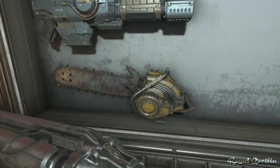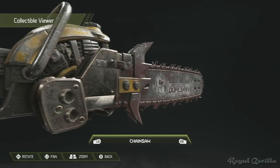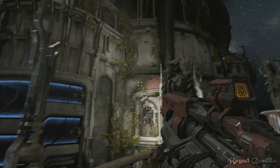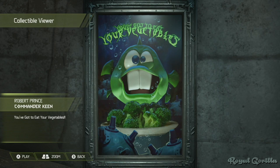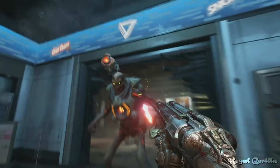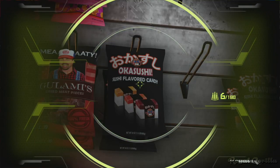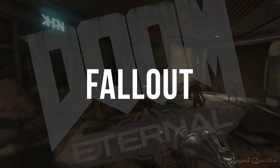Heading over to the chainsaw on the wall, it's very clear this is in fact not a chainsaw at all — it's actually a Dope Saw. Also in the Fortress of Doom, once you've found the collectible album, you can take a look at the poster for 'You've Got to Eat Your Vegetables' from Commander Keen, featuring the Dope Fish once again. And if you still haven't had your fix, head to the Arc Complex mission where in the gift shop you'll find Dope Fish branded food including fruit chews, Dope Chan, Dope Nuts, and even sushi-flavored candy.